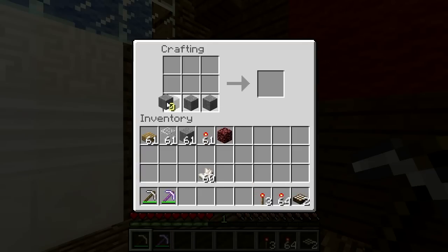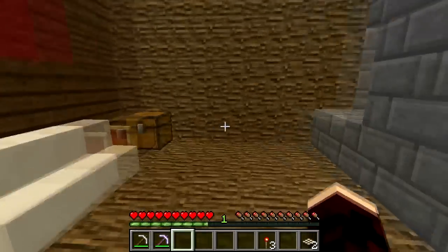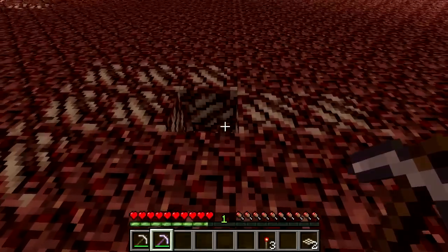Lastly, placing a single Nether Quartz in this recipe alongside stone and redstone torches will create the Comparator, a rather complicated redstone mechanism used to make if-gates and condition-filling circuits, among other things. If you use a silk touch pickaxe on the Nether Quartz ore block, you can still get the Quartz item by smelting it.